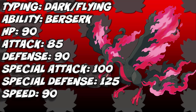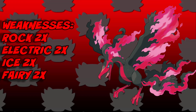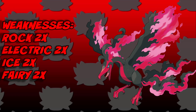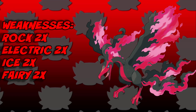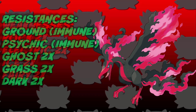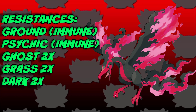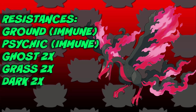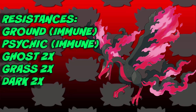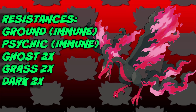Looking at its type matchups, Galarian Moltres is weak to Rock, Electric, Ice, and Fairy — all fairly common in competitive play, so keep that in mind. However, it has an immunity to Ground and Psychic type attacks, which is amazing, and resistances to Ghost, Grass, and Dark. Overall a really solid set of resistances, but those weaknesses do need to be accounted for.